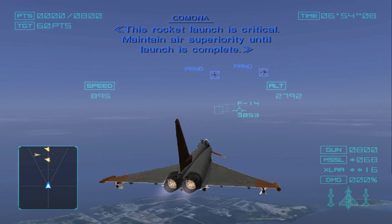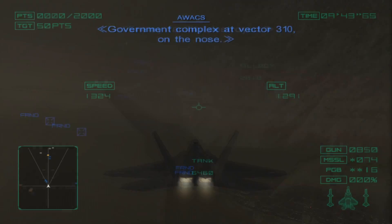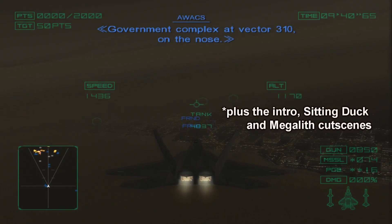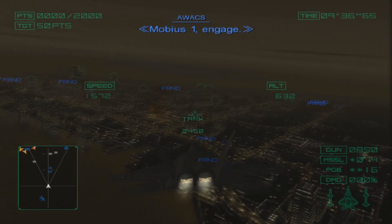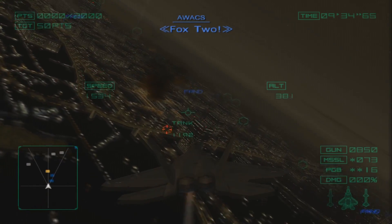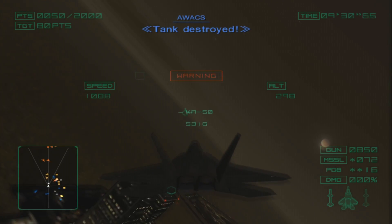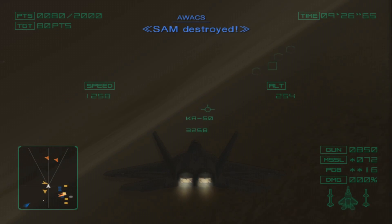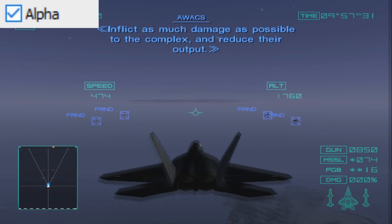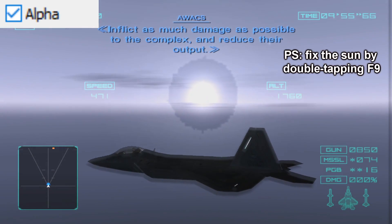Night maps are an exception: Lifeline, Bunker Shot, Emancipation. These three have some very odd effects that have actually been changing as emulation development goes on. Right now they have this ghosting around the aircraft that I could not get rid of through any means, but enabling alpha on these maps actually yields an improvement, so I recommend you do that.